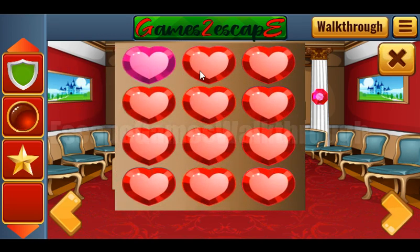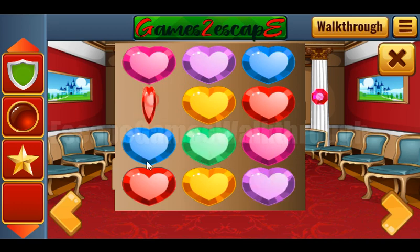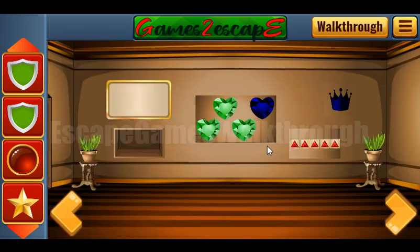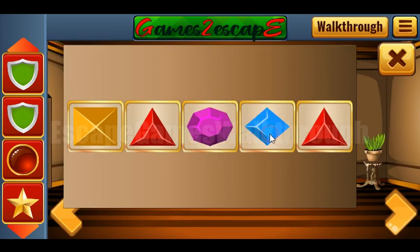Here's a shield to take and a memory game to play. Let's find pairs for these different gems. Okay, that's done and we've got another shield and also a hint of five different shapes. Select the same shapes: yellow square, red triangle, purple octagon, green pentagon, and blue rhombus.